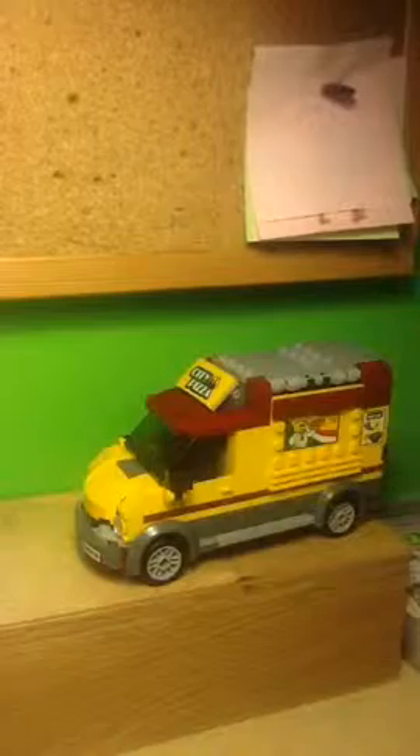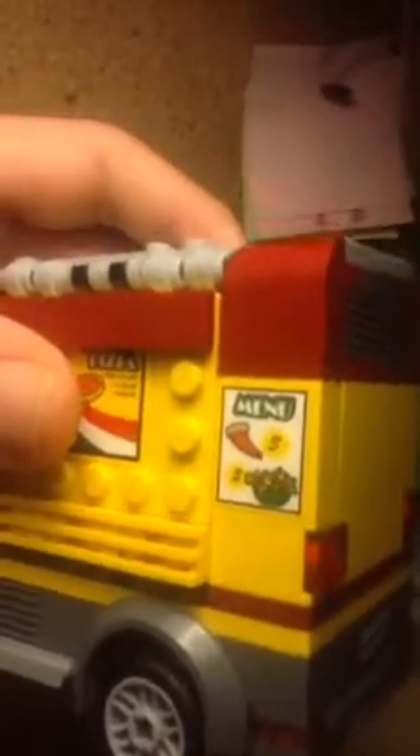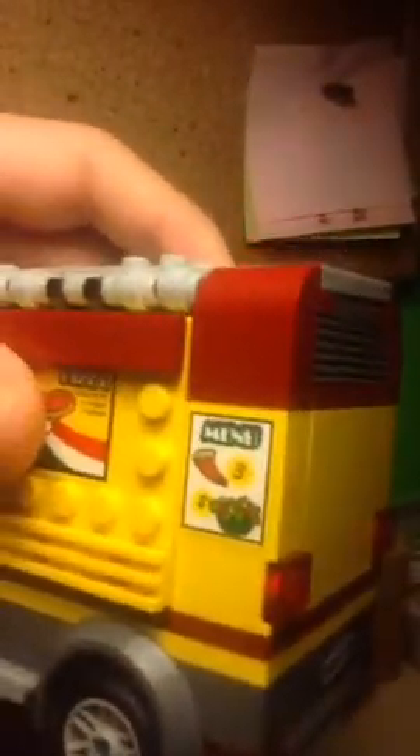It's a very basic but nice detail, and long-time Lego fans will notice it. There is also a menu sticker showing you can get a pizza slice, salad, and I assume chips, with numbers indicating either item numbers or prices. I wish it was a printed piece, but it's spread over two pieces so that wouldn't have worked. I really don't like when stickers are placed over two pieces, but it sort of works for this particular set.